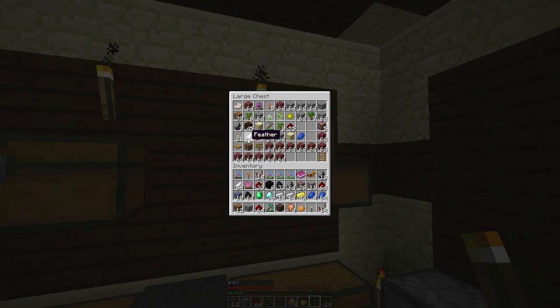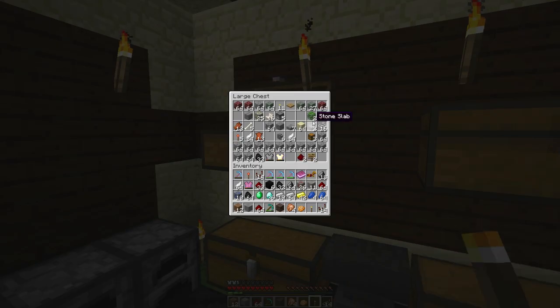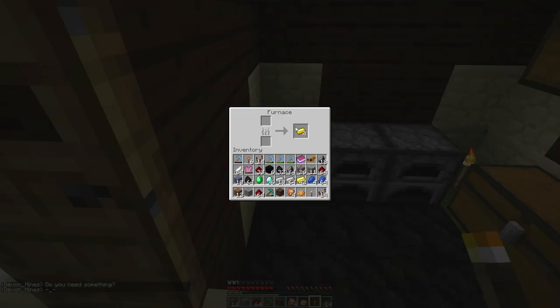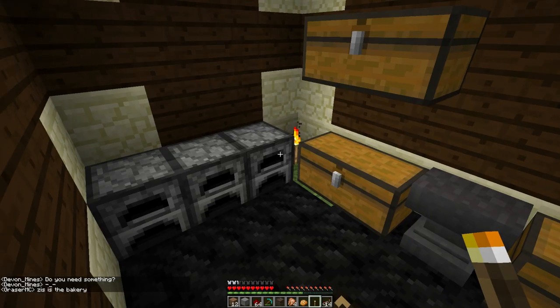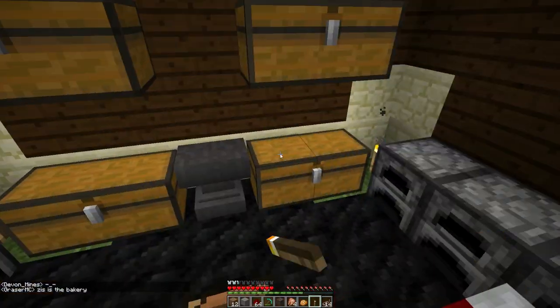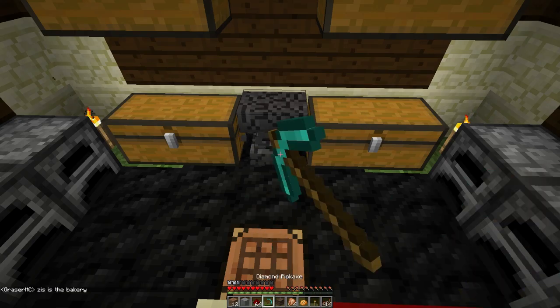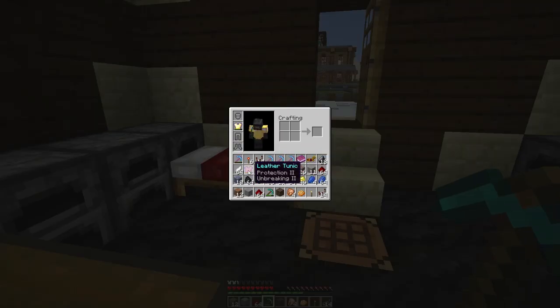This is pretty much junk. Block of coal — I'll take it. Thorns 1. More gold. That's it, that's all of it. And then I'm going to take my anvil. That's all I want, that's all I care about. I don't need that junk.